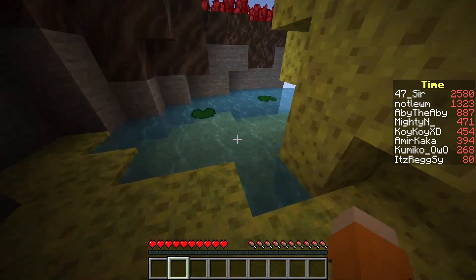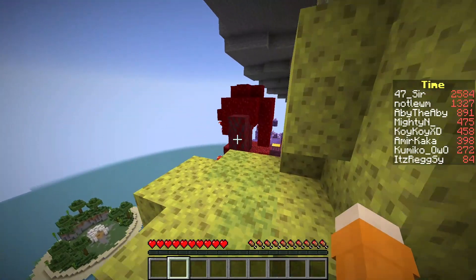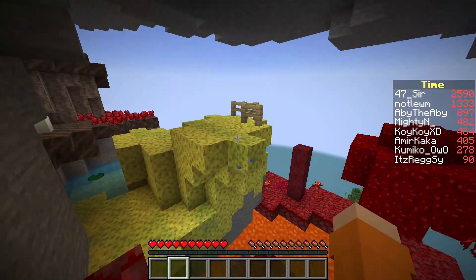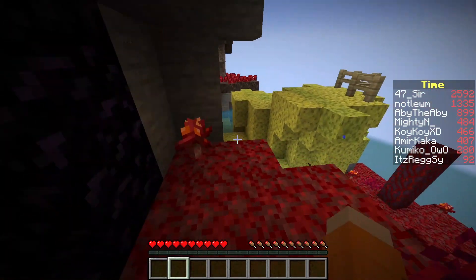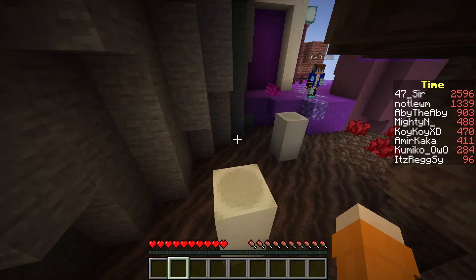You jump from Crimson Forest, two jumps in the level, and you go into a sponge area. And now we're in a soul sand biome.